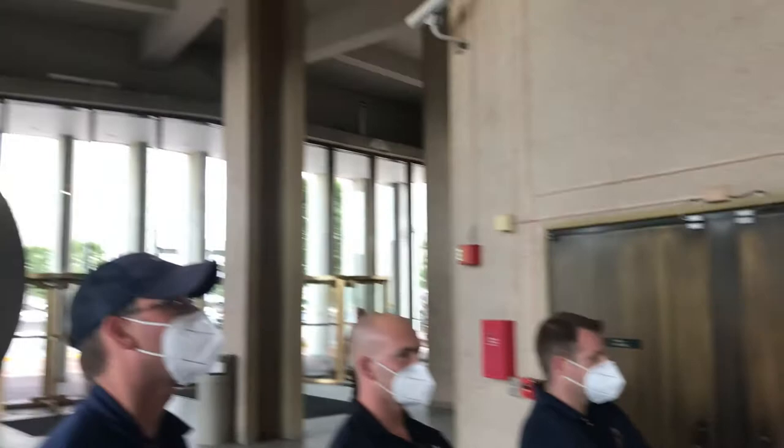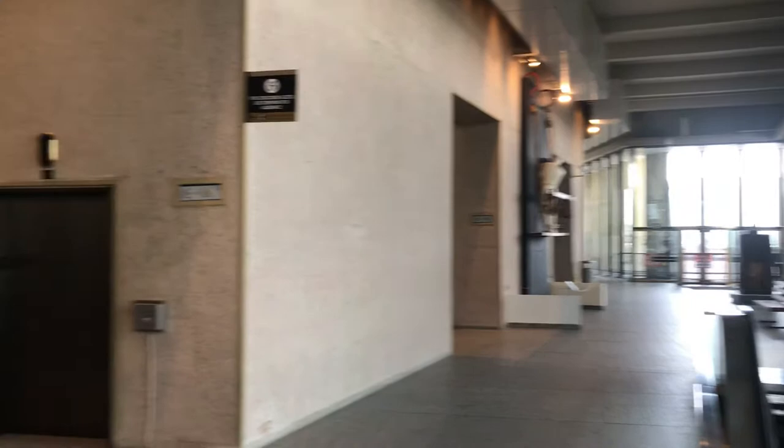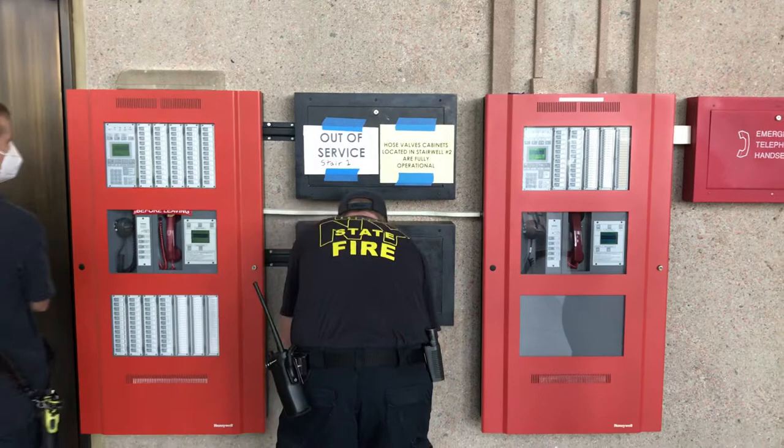Obviously, if there's a major fire, they're probably going to move the command post, but this is where it's going to start out. The fire alarm panel key will open this. I'm actually going to close this now because we don't need this anymore. And down below, the same key will open the key box.